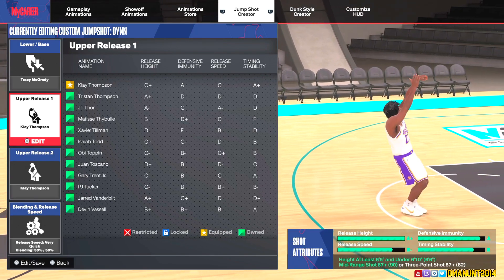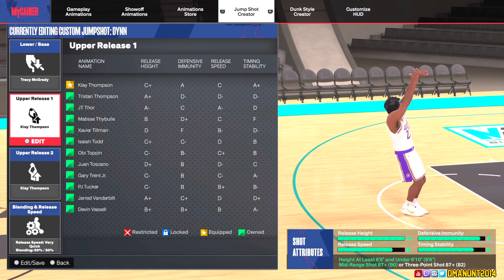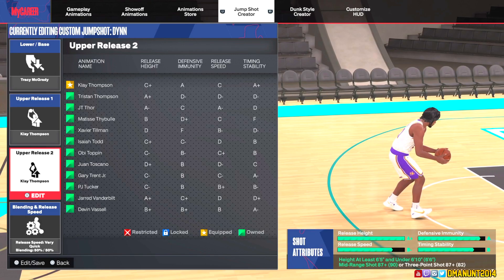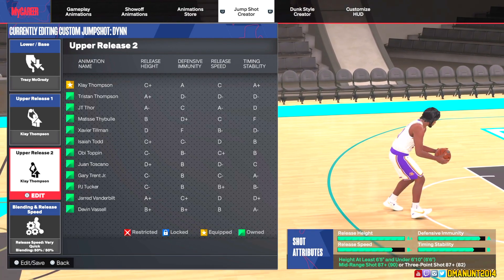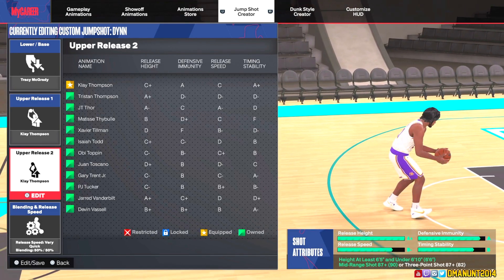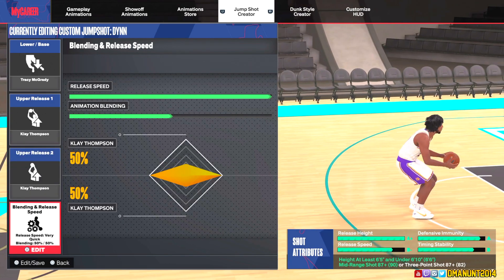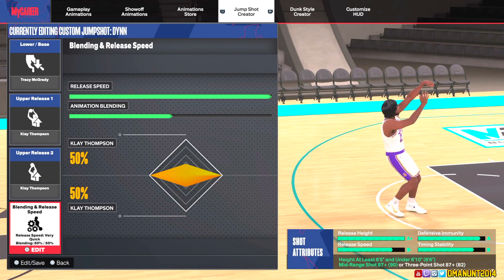Overall we have an A-plus release height, a B-minus release speed, an A on defensive immunity, and a B on timing stability. Defensive immunity and timing stability are really important on NBA 2K24 — you want to make sure those are up. It's definitely not the end-all be-all, but that's what makes the Tracy McGrady base so overpowered.